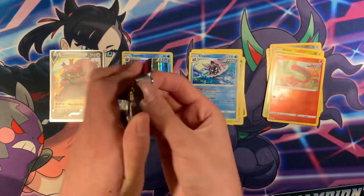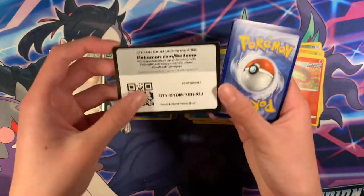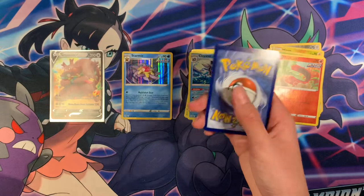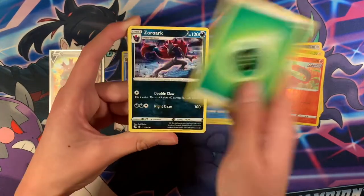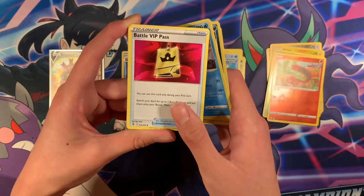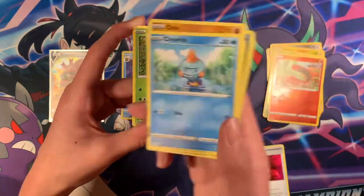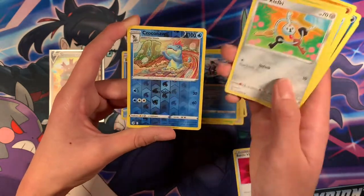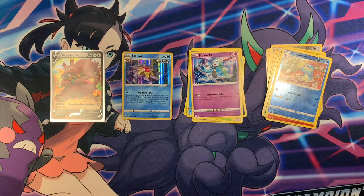Moving on to the next pack. Code card. We have Grass Energy, Zoroark, Battle VIP, Meowth, Onix, Trudel, Foongus, Klefki, and Meloetta — Regular Rare, pretty cool.